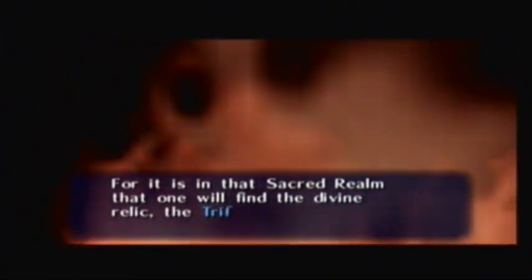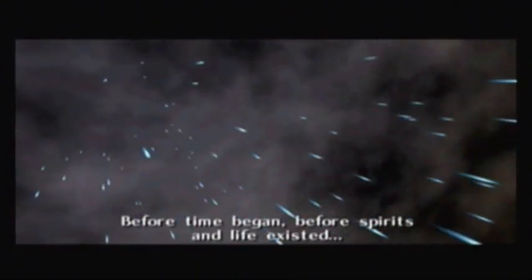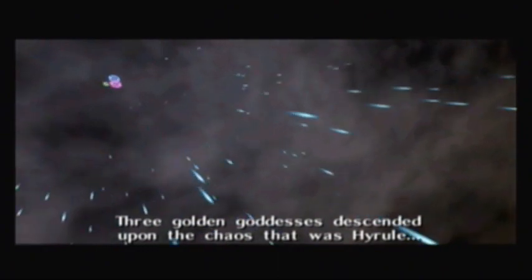For it is in the sacred realm that one will find the divine relic, the Triforce, which contains the assurance of the gods. Before time began. Before spirits and life existed. Three golden goddesses descended upon the chaos that was Hyrule.